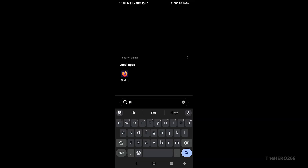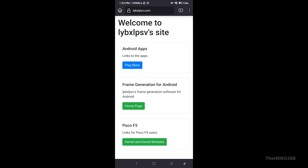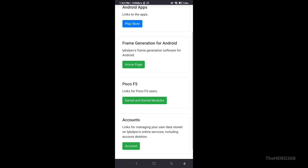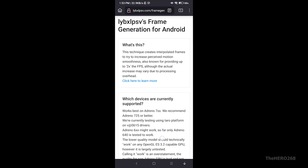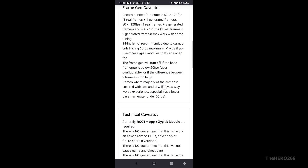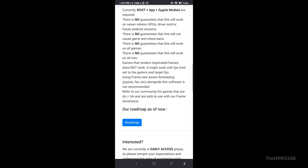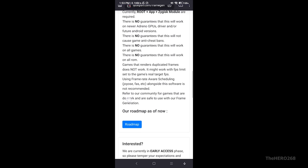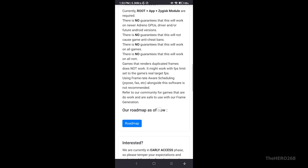Now it's time to download Frame Generation on your phone. Open your web browser and type L-Y-B-X-L-P-S-V in the search bar — it should be the first link. Once on the page, click on Home Page for Frame Generation for Android. Please read everything on this page. As shown in the technical caveats, there is no guarantee this will not cause game anti-cheat bans — that is really important.